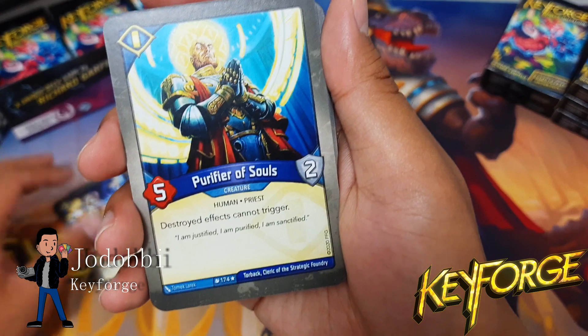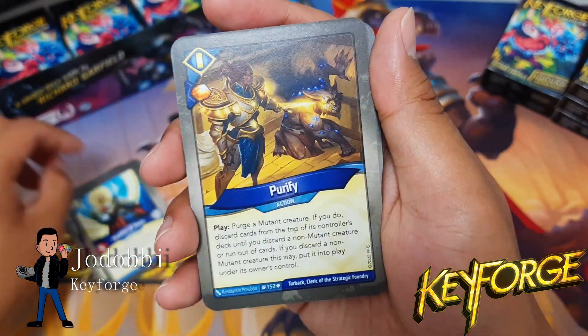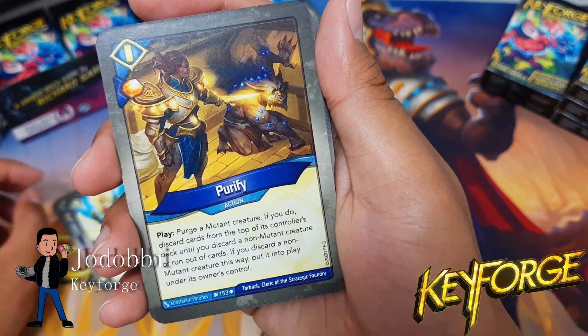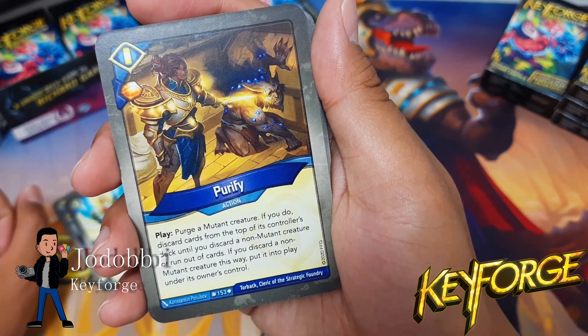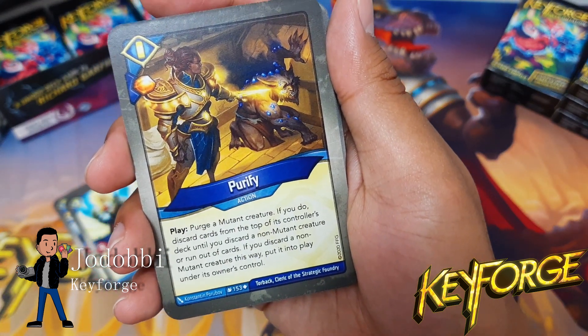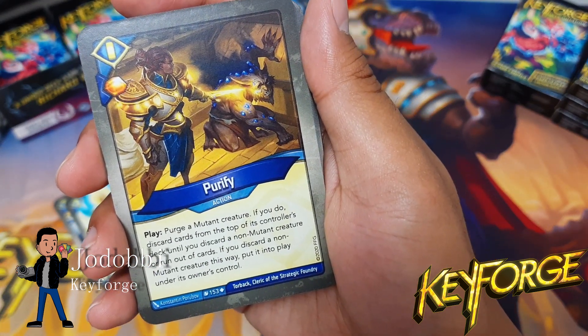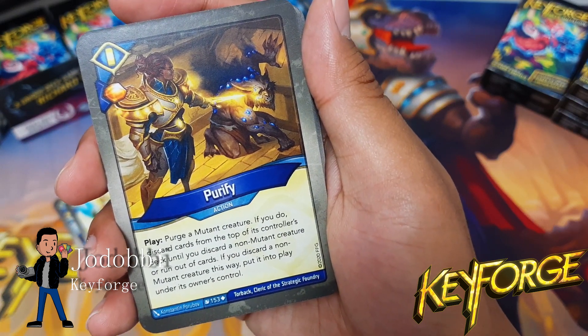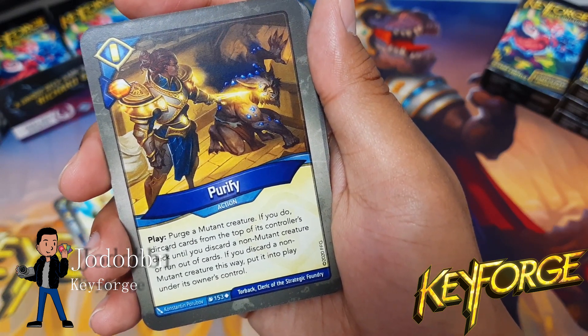Purifier of Souls: destroyed effects cannot trigger. That is awesome — I wonder if I have a lot of destroyed effects. Purify — this one's a mouthful: play, purge a mutant creature; if you do, discard cards from the top of its controller's deck until you discard a non-mutant creature or run out of cards; if you discard a non-mutant creature, put it into play under its owner's control. Interesting.